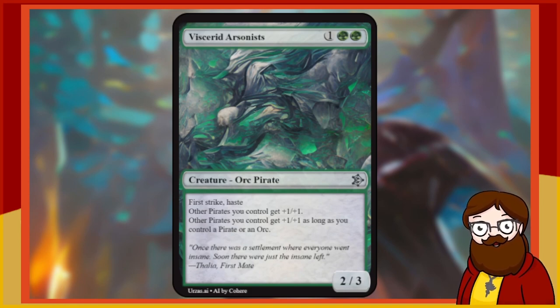Viserid Arsonists is a 3-mana 2/3 green Orc Pirate with First Strike and Haste. Other pirates you control get +1/+1 as long as you control a pirate or an orc. So this is a 3-mana 2/3 First Strike and Haste that gives all your other pirates +2/+2 — wait, that's really good. I'm going to allow it and regret it later.